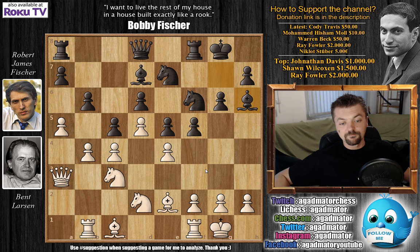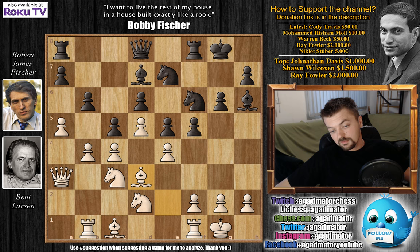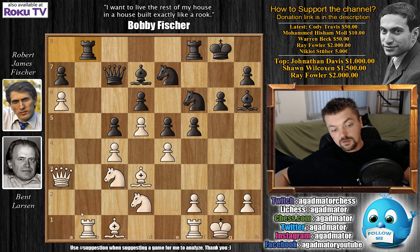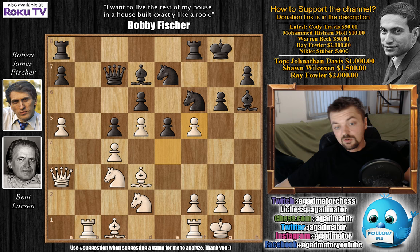Bishop to d3 was played, protecting the pawn, and now queen to c7. b-captures on c5, b-captures on c5, and now a6 isn't really all that impressive — Fischer can simply block Larsen's rook with rook to b8. So b-captures on c5, and now e-captures on f5 by Larsen.